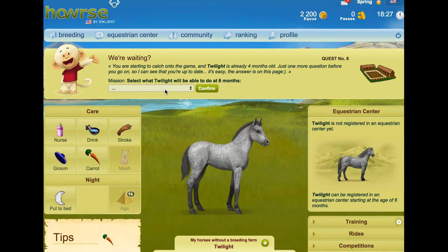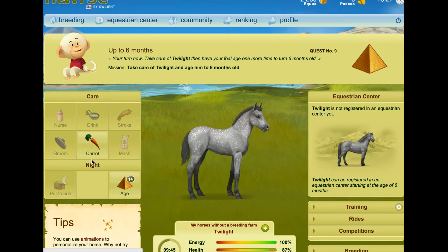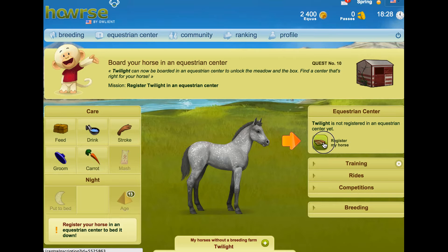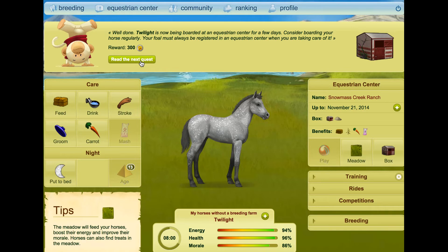You're starting to catch on to the game and Twilight is nearly four months old. Just one more quest before you go on. The answer is on this page — be boarded in an equestrian centre. That's right. At six months old, you will be able to register Twilight in an equestrian centre. Once your horse is boarded there, he'll be able to go to the meadow and into a box. Take care of Twilight, then age your foal one more time to turn him six months old. Done. Excellent work — Twilight is six months old and is in good health. Twilight can now be boarded in an equestrian centre. To unlock the meadow and the box, find a centre that's right for your horse. I'm going to look for one with health boost in case I kill it by accident. Well, obviously that's not going to help if I kill it, but you know what I mean. Well done — Twilight is now being boarded in an equestrian centre for a few days. Consider boarding your horses regularly. Your foal must always be registered in an equestrian centre when you're taking care of it.